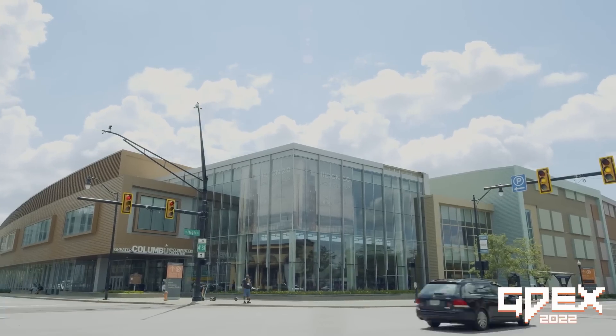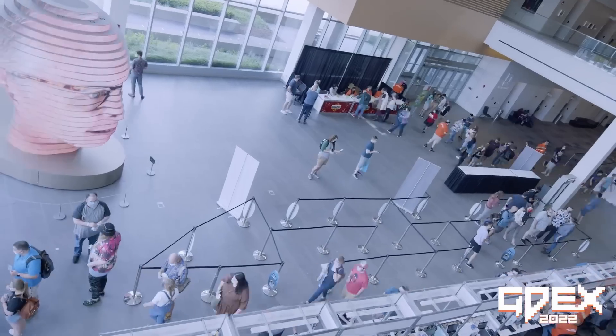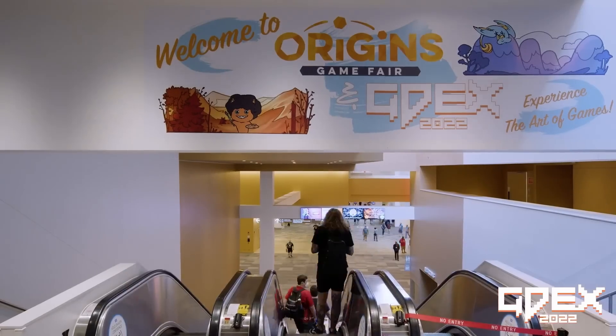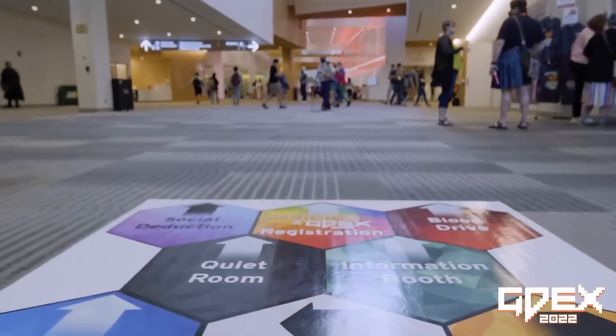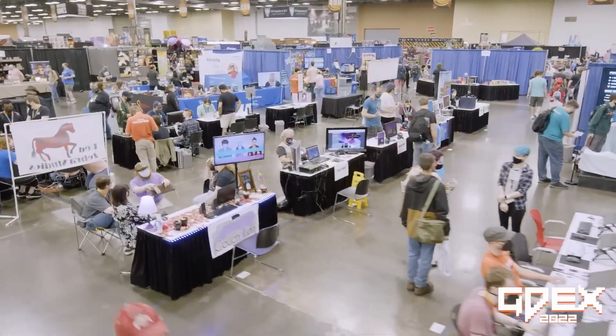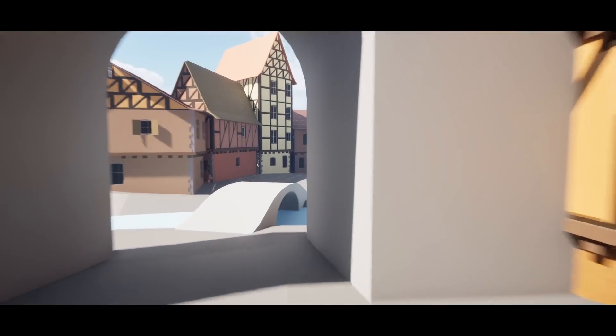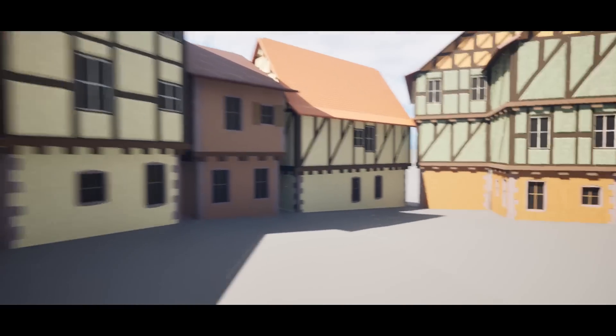So we bought a booth at a local game convention here in Columbus, Ohio, and it's rapidly approaching in October. We roughly have like six months before we need a playable demo of Quite On Set for the convention. Come heck or high water, we have to have something to show or it's going to be really embarrassing. So follow along with us — we're going to be scrambling to make something look awesome and you guys are going to see us struggle through this whole thing.